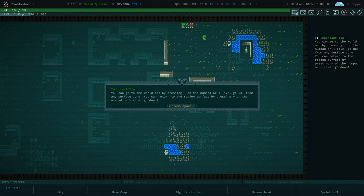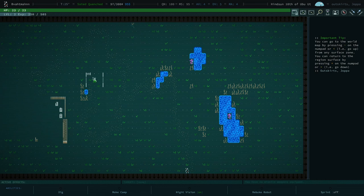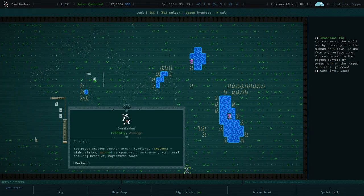The game gave us a tip — it's a good tip, but now it needs to leave. To auto-explore, press zero on the numpad. We're still technically in Joppa outskirts right now.